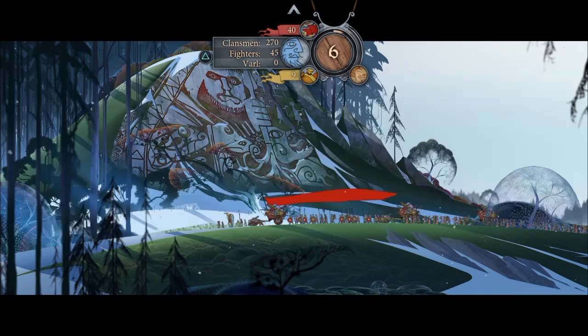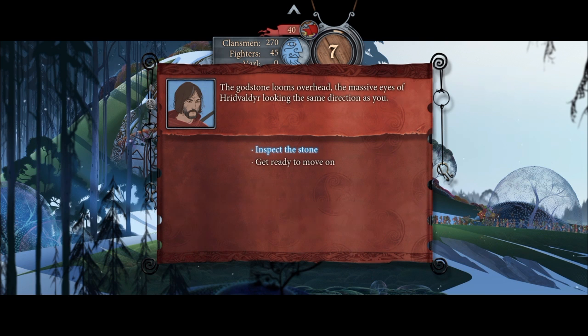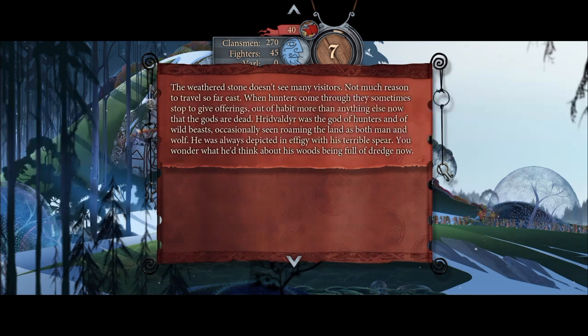In this world, there are humans and Varl. They once warred with each other, but then they worked together to fight the gods and killed all the gods. Now they fight an evil kind of entity called the Dredge. Right now we're at one of the gods' stones, which apparently used to guide travelers.